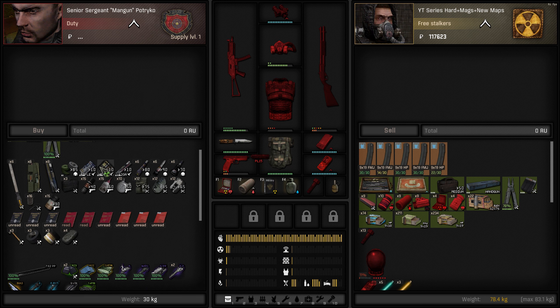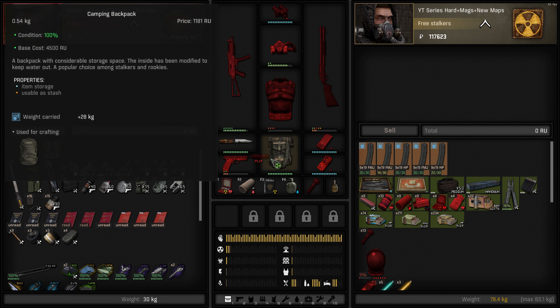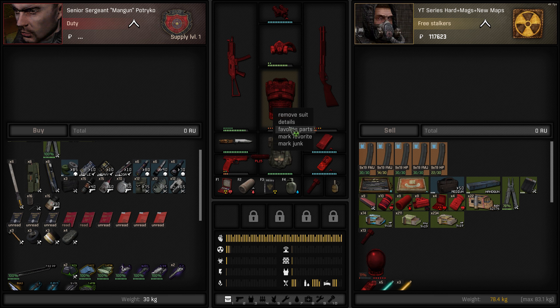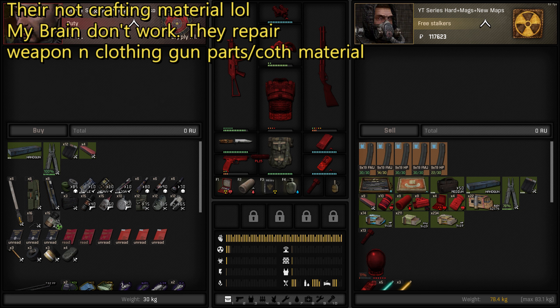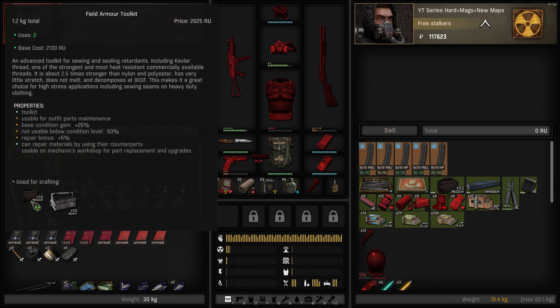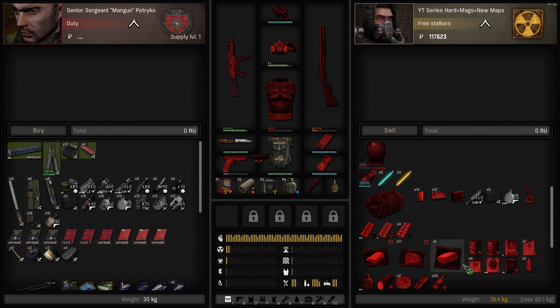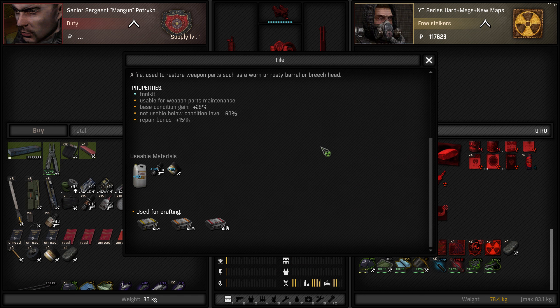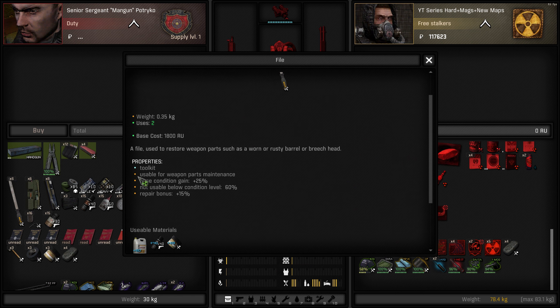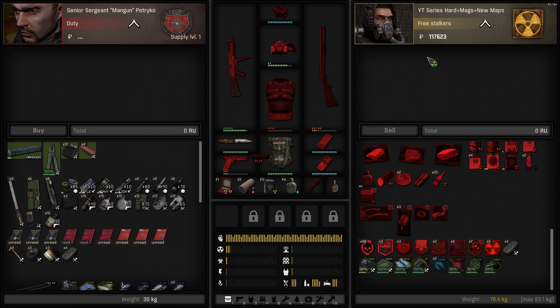These are all crafting materials. If it has a t-shirt icon, it's made for your clothing, which are these two pieces. You can't upgrade your backpack by clicking on it and adding parts - you have to manually craft a new backpack. These are recipes - you can make stuff but you have to buy them, and they're very expensive. These are crafting materials used to upgrade parts or clothing pieces.